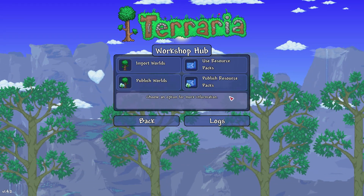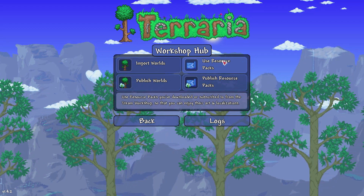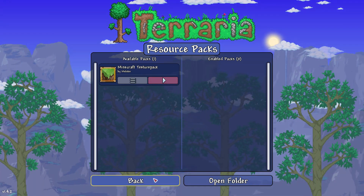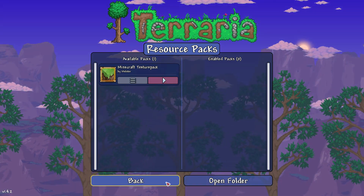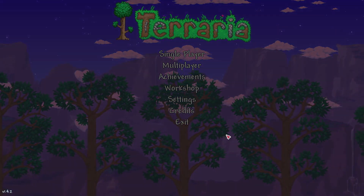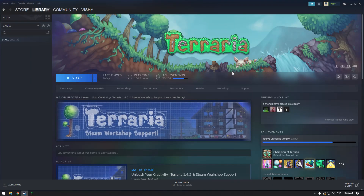As you can see in here, we can add some resource packs from the Steam Workshop. Right now I have one downloaded right here, but I want to show you guys how to do that and how to look for the ones that you want to use.